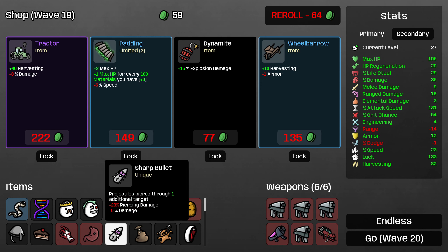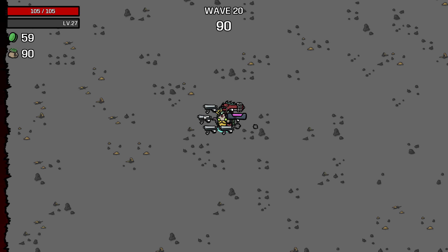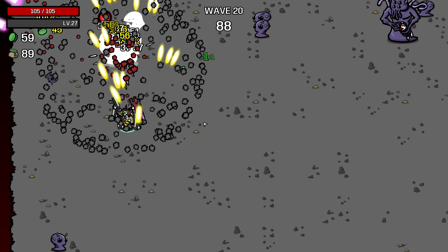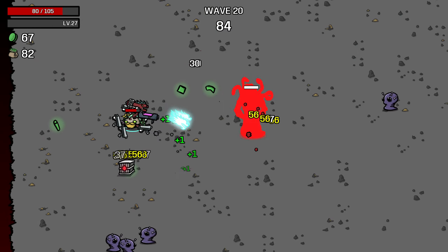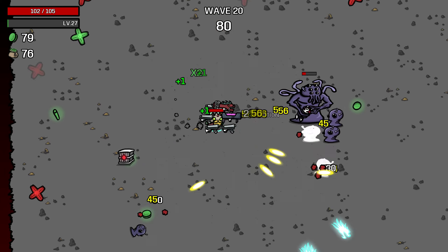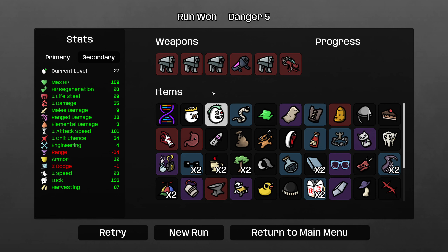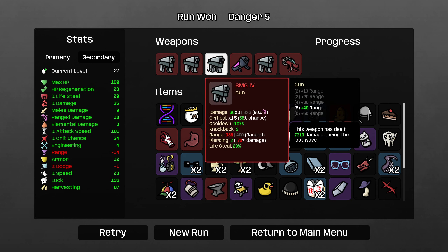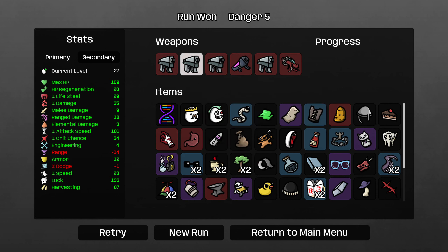The extra stomach got us 15 HP, so it worked out pretty well even though we have the damage loss from all the damage over time items. That boss fully dodged all my obliterator shots — it went into stage 2 and switched directions to avoid them. So really sick plays from the boss there.